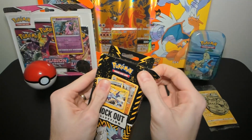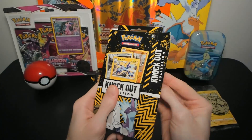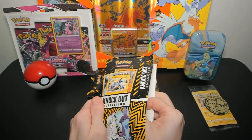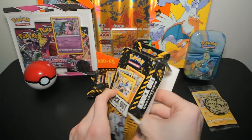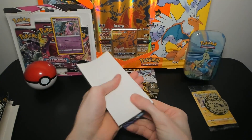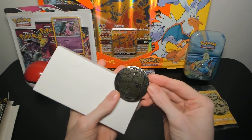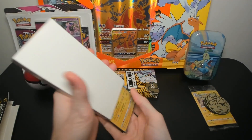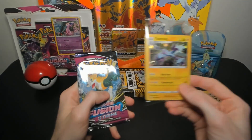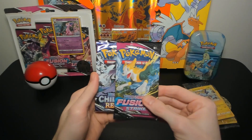It's interesting that these open from the side and not from the top as I would expect. Let's see — we got another Venusaur coin, and the packs are another Toxtricity holo, another Fusion Strike, and a Chilling Reign pack.